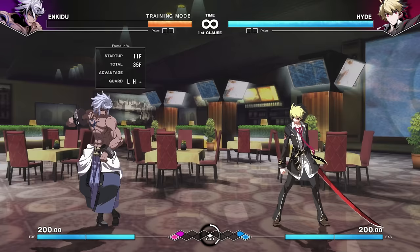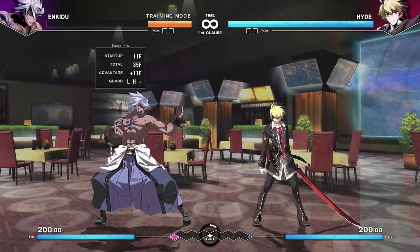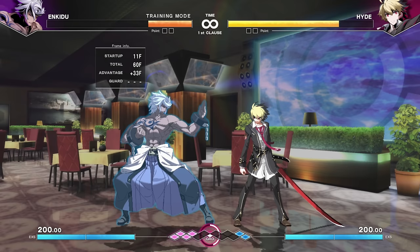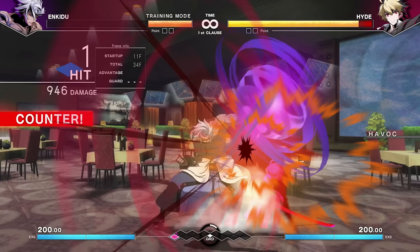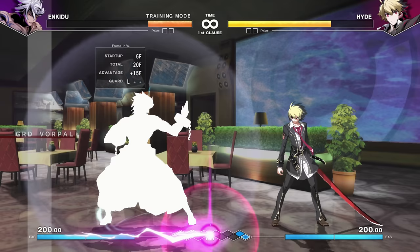If we stagger the second Rekka hit and it connects by itself, it's just negative four on hit — nothing to write home about. But if they try to mash out, all of a sudden it's plus 27. With the Havoc bonus, depending on when you catch them, it could be plus 33. You can then link into whatever hits you want, like the heavy chain. This is applicable to a lot of his moveset — you're allowed to stagger so many moves — fishing out counter hits, because his counter hit with the Havoc mechanic is worth more than any other character's.